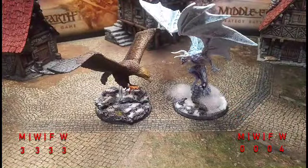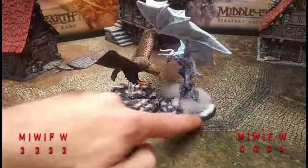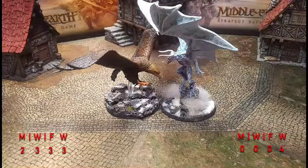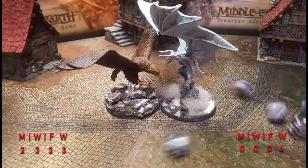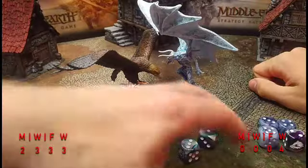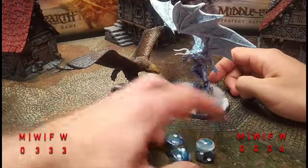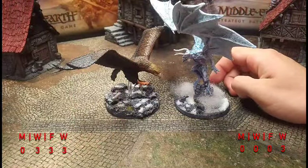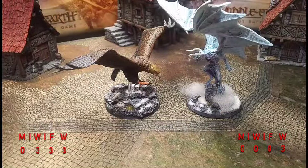Gwaihir gets priority on a four, passes his courage check, and charges. He calls a heroic strength to boost his strength so he can knock Gulhavar prone — spends a might, gets a D3 result. Gulhavar uses two might to win the fight and knock Gwaihir prone. Six dice needing threes — only one wound comes through. Gulhavar is prone. Heroic Strength got the knock-down but Gwaihir only managed one wound out of all those dice — that's stats for you.